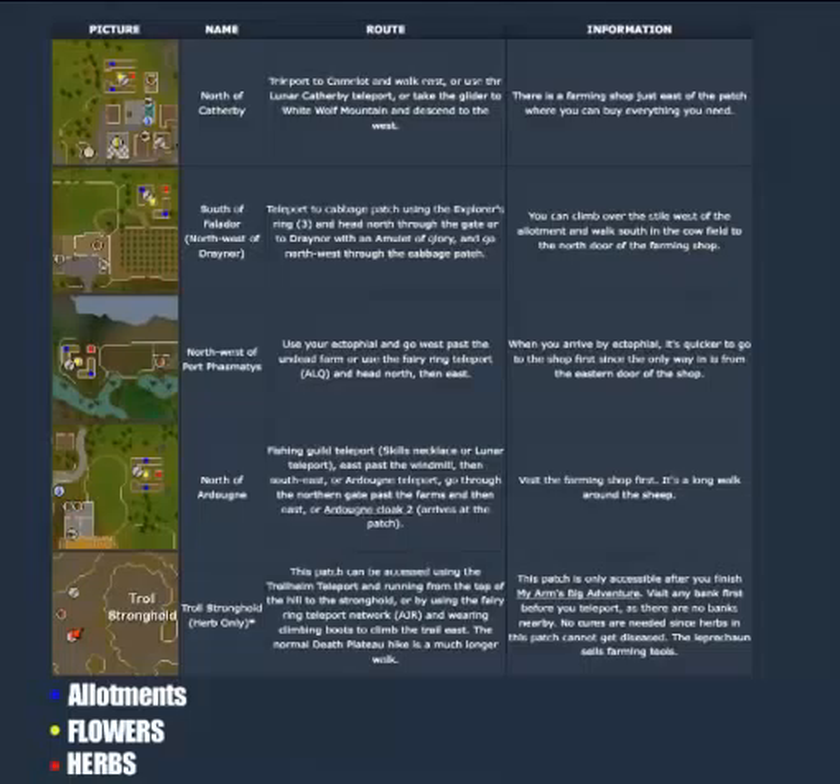On the screen here I have five different herb patch locations, and at the bottom I have a legend. The yellow dot on each image is where you plant flowers, red is herbs, and blue is where you plant crops such as corn, tomatoes, potatoes, etc.